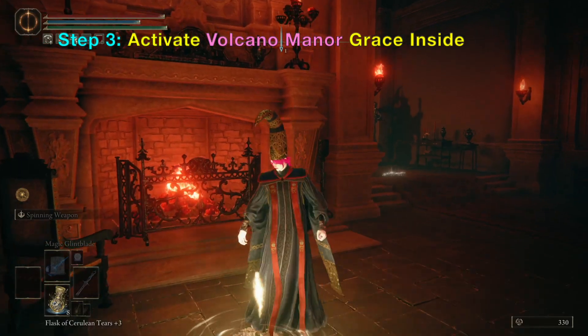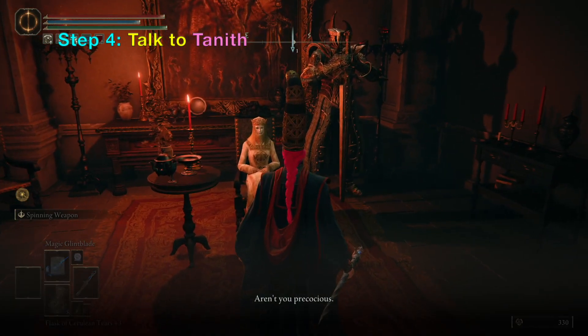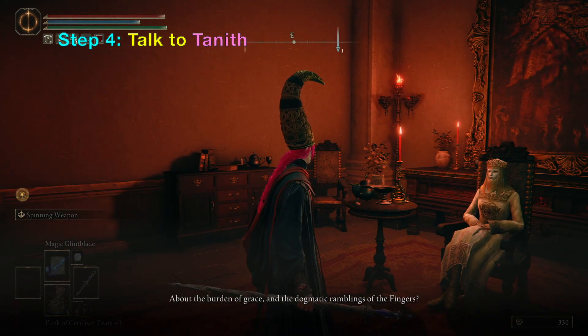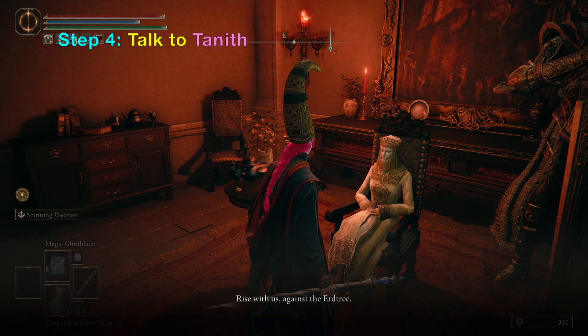Activate it and then you want to talk to the person seated on the right here. She is called Tanith. She says: 'We rarely receive visitors to the Volcano Manor without invitation. And not unlike another guest we had long ago. So tarnished, have you ever harbored doubts about the burden of grace and the dogmatic ramblings of the fingers? If you have, why not join the Volcano Manor and fight with us, rise with us against the Erdtree.'